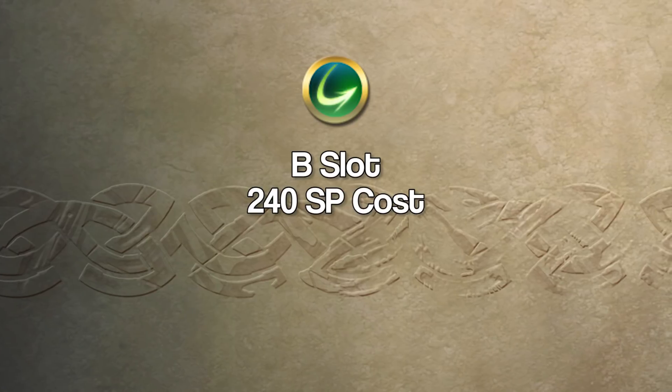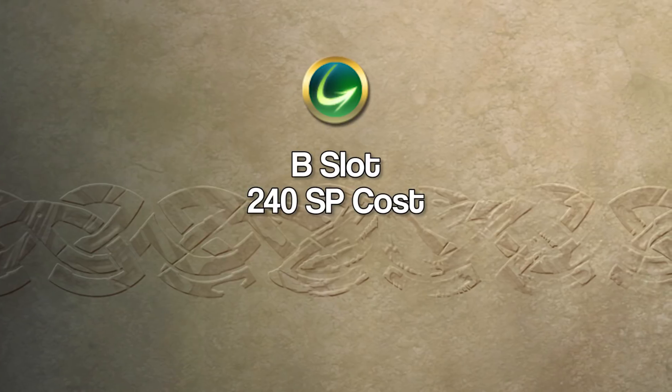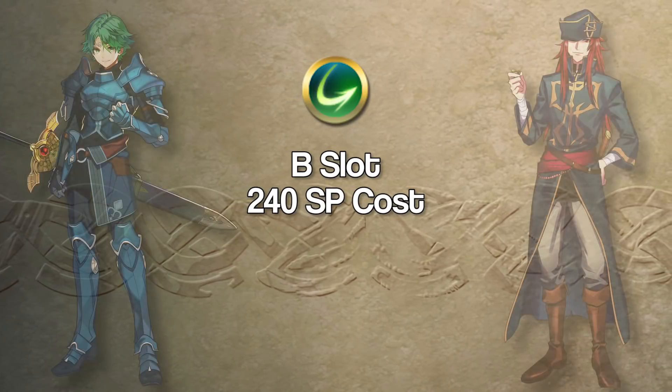Wind Sweep is a B-slot skill with a base cost of 240 skill points. At time of recording, Wind Sweep can only be inherited from two units: Alm and Joshua.